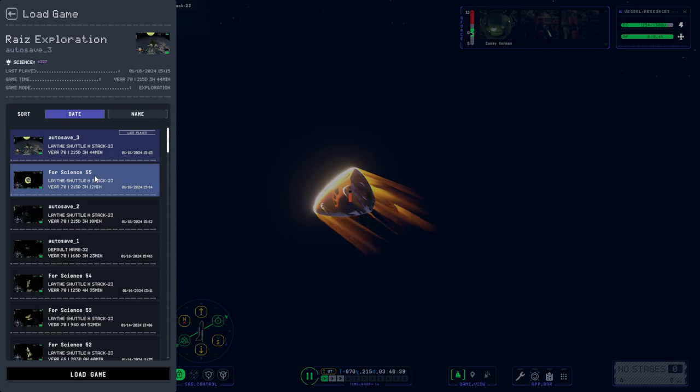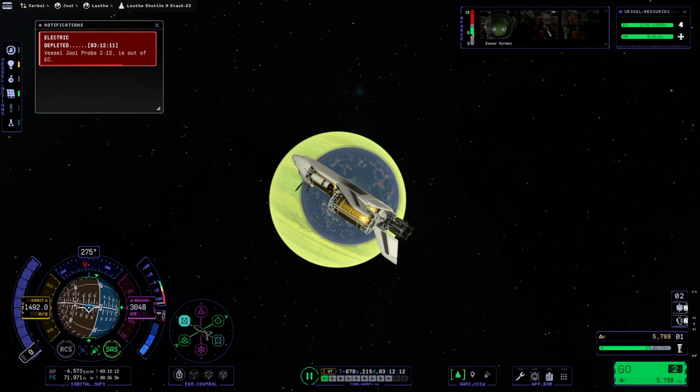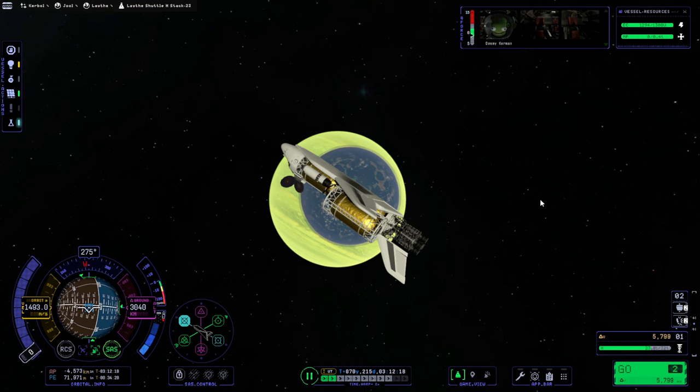So it's really the tank — it was really the tank heat tolerance that couldn't deal with it. Which might still be a problem even with the thicker wings, but we'll see. We are going to have to propulsively capture, as expected.